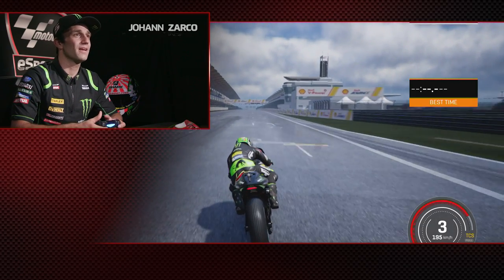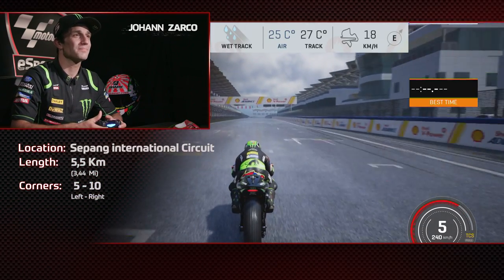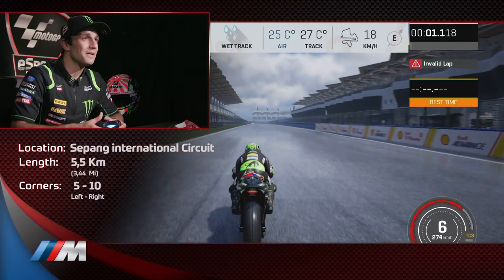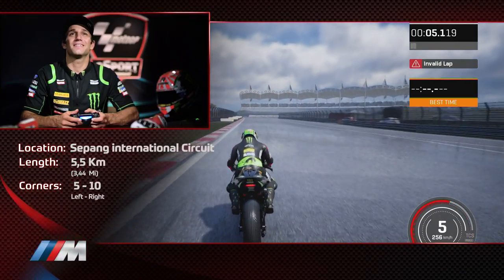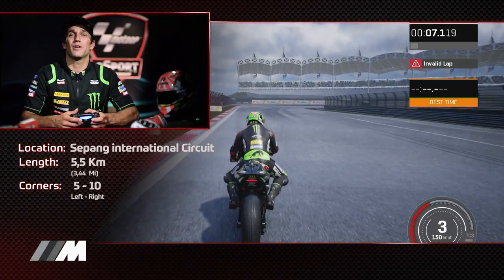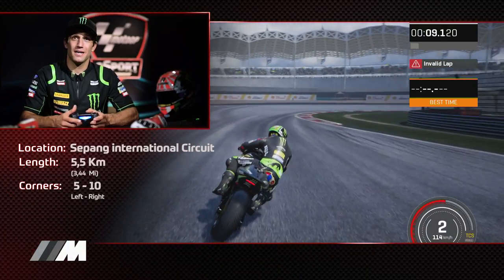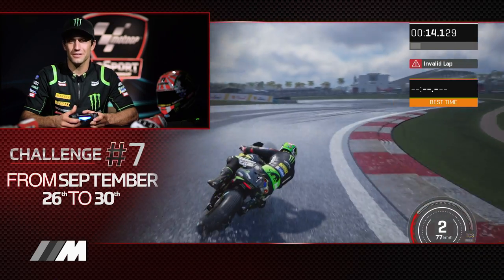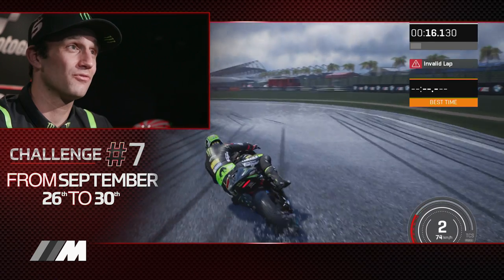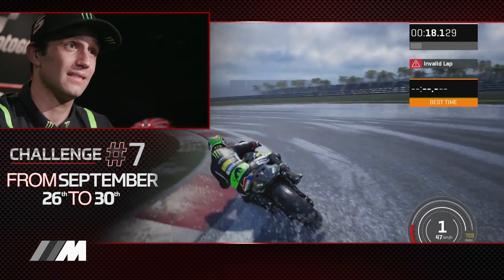Let's go for the start on the rain in Malaysia 2018. The first brake point is more or less the same as in the dry, and then that's the corner on the right. You can take confidence because it's long, and then you change direction for corner two, which is a small one.